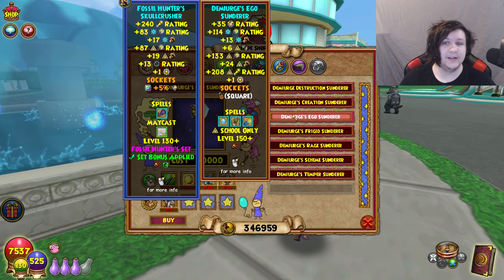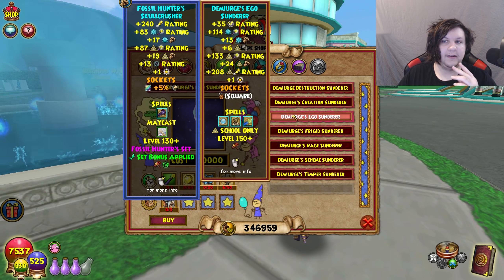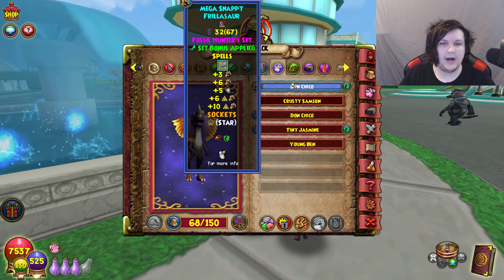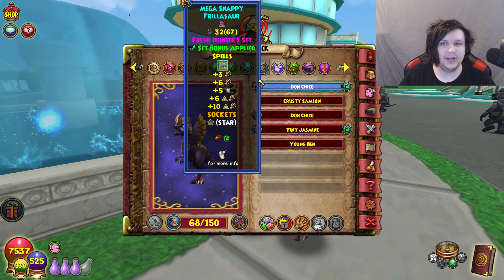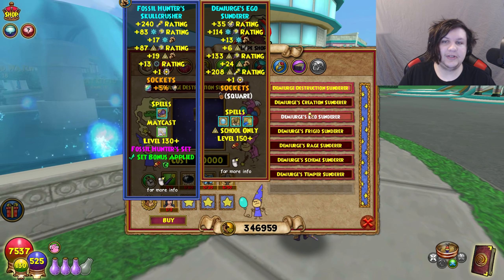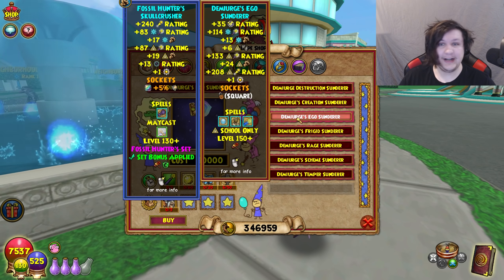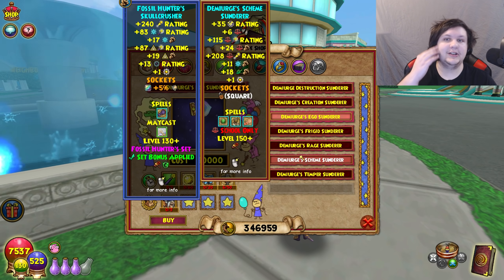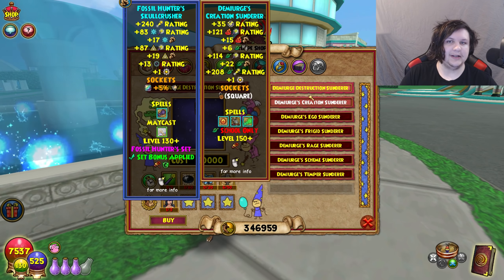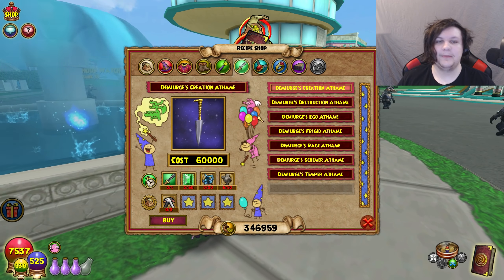Next up is the wand, and it's actually pretty good for quite a few wizards. The main reason you wouldn't switch to the new Merciless wand is if you have the Fossil Hunter or Fossil Avenger gear from the Primeval Horde pack, because combining that wand with the pet gives a set bonus — like six extra damage, so your wand effectively gives 25 instead of 19. But if you don't have that, these wands are genuine upgrades: 24 damage for Myth, 133 crit, pierce included, and even block. Massive upgrade otherwise.